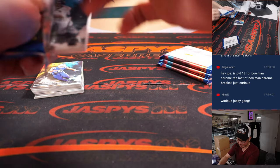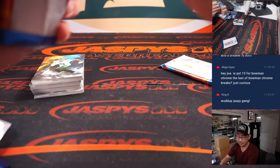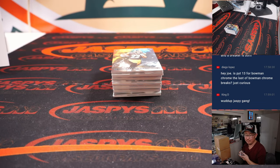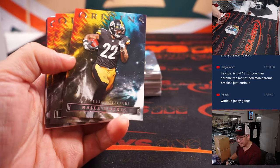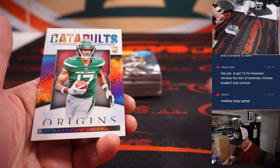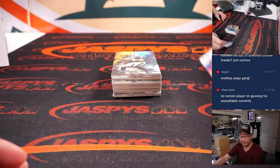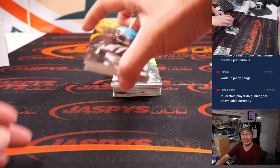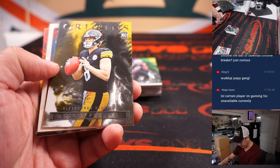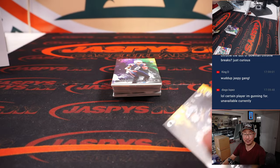I don't think there's guaranteed hits in here like the hobby editions, but let's see what these have. Good luck, everybody. Here we go. Let's lead off with some Najee Harris. And we got some Catapults here. Garrett Wilson — he had a pretty nice game. Certain player you're gunning for are unavailable currently. We do have more cases, Diego, so I'd encourage you to get in to Pick Your Team 13 to help sell that out quickly, so you can get your team. Oh, these are the team origin cards.